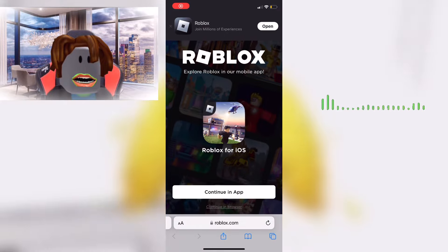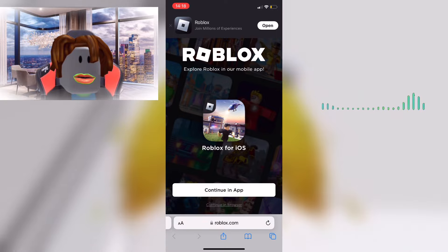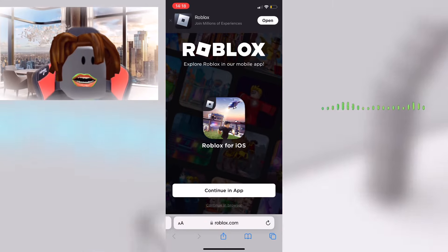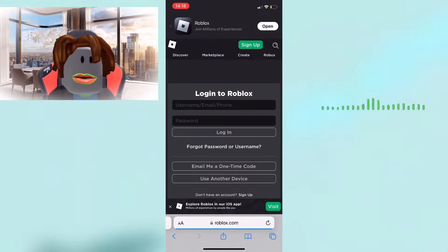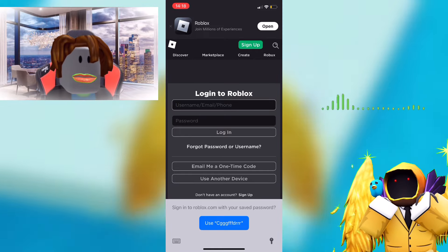The first step to create Roblox games on mobile is to open your browser, whether it's Safari or Chrome, then go to roblox.com. Once there, click on 'Continue in Browser' and quickly log into your Roblox account.